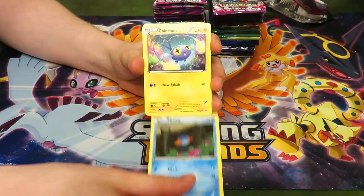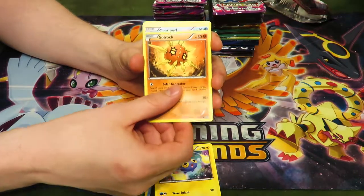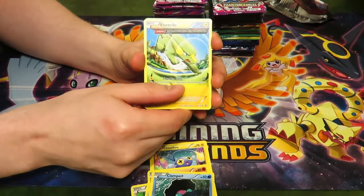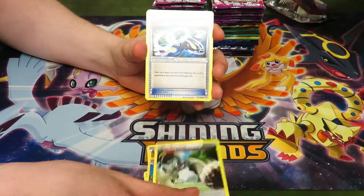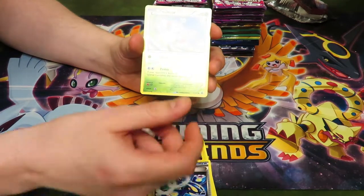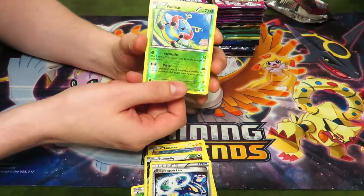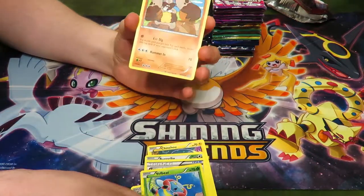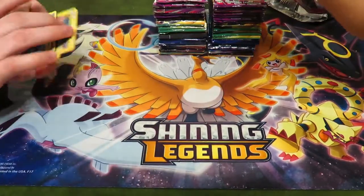Cards from the first pack: Spinda, Mudkip, Chinchou, Solar Rock. Clamperl, Electrode — you don't have to read every card, you can just talk. That's kind of cool — Groudon Spirit Link! You can use that if we get a Groudon. Vullaby and Diggersby.